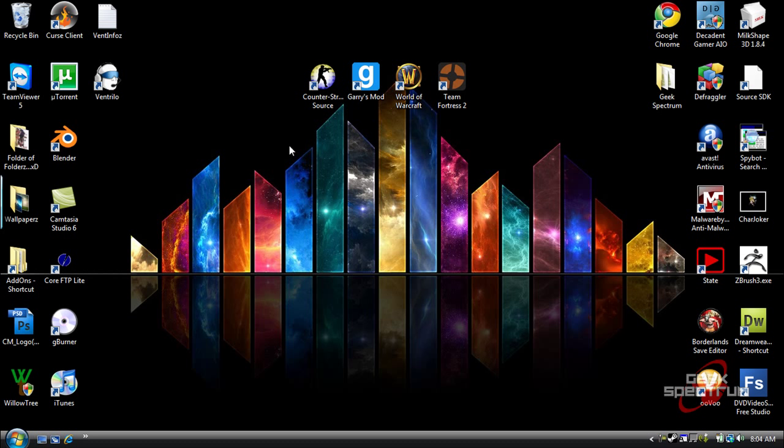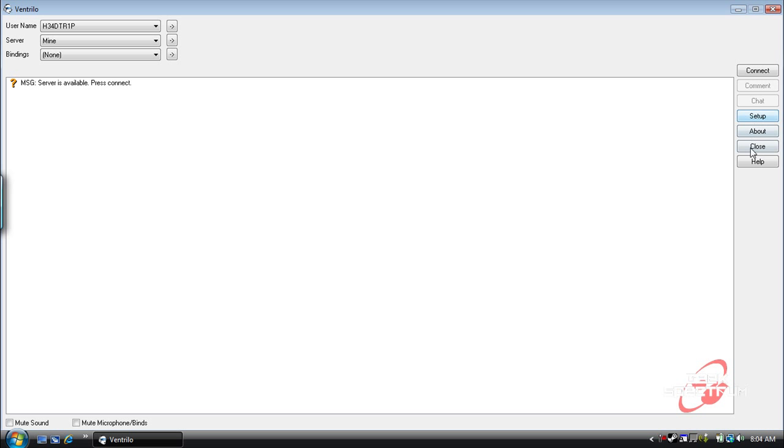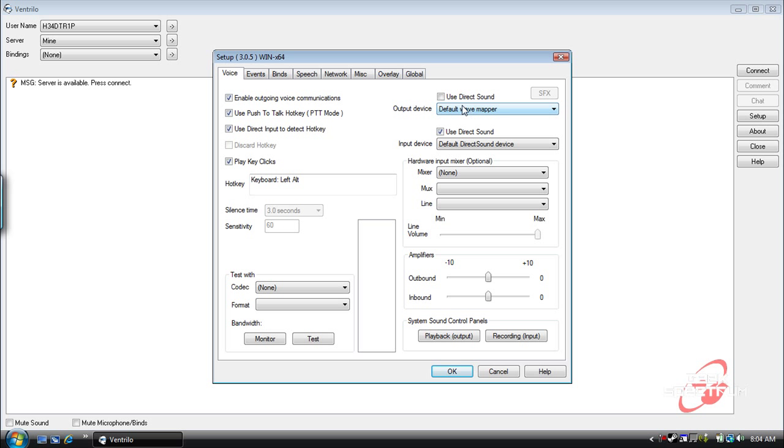All right, so to do this, first of course pop open Ventrillo. Now over on the side click Setup, and you're going to want to check off 'Use Direct Sound', then click SFX.